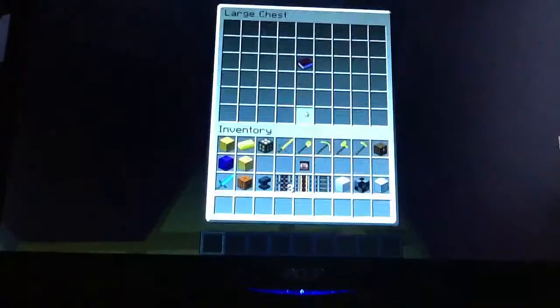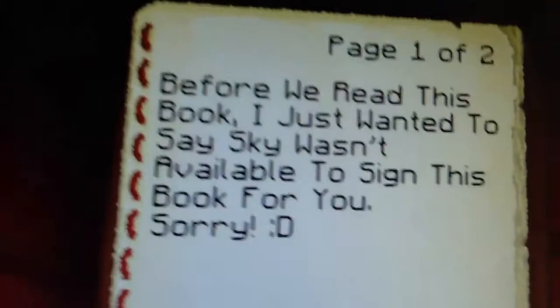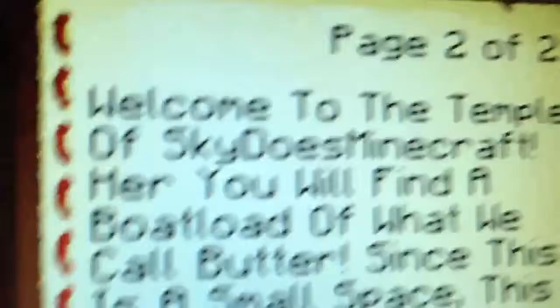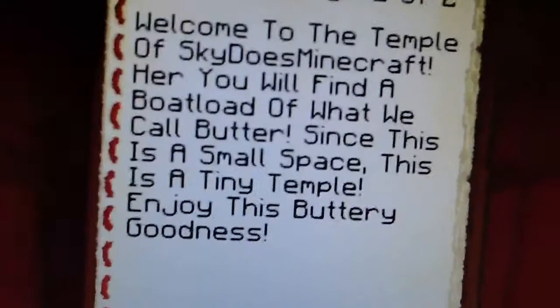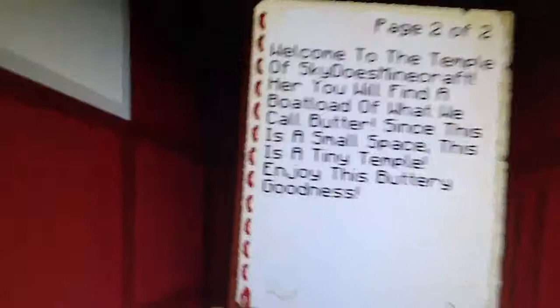So you walk in and you've got Butter Floor and we're in the shoes right now. There's a chest right here - Welcome by Matty13004, that's me. The book says... Before we read this book, I just wanted to say Sky wasn't available to sign this book for me. Sorry. It says: Welcome to the Temple of SkyDoesMinecraft. Here you will find - what? I just made a mistake, it says 'her.' Oh man, I just noticed that. Sorry. Here you will find a boatload of what we call butter. Since this is a small space, this is a tiny temple. Enjoy this buttery goodness. And we have to put the book back.